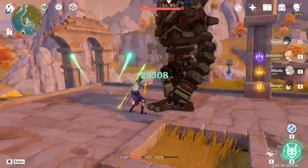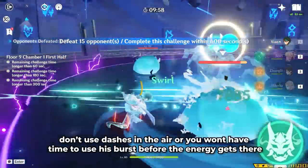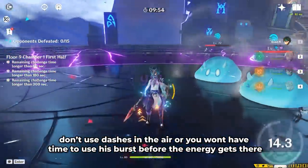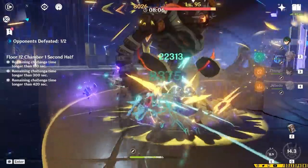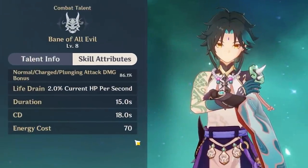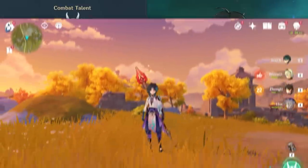Whenever you use his dashes, the particles actually take a second to reach Xiao. So if you have your burst up, you can use his dashes and then his burst right after, and all of the energy from the dash will go into his energy bank and not actually overcap. When he's in his burst, his dashes don't generate energy, so you want to make sure that you use his dashes before his burst most of the time. Speaking of his burst, his burst costs 70 energy, so you definitely are going to need those particles.